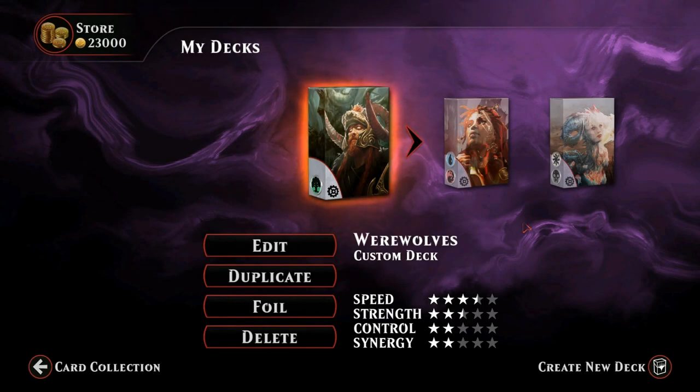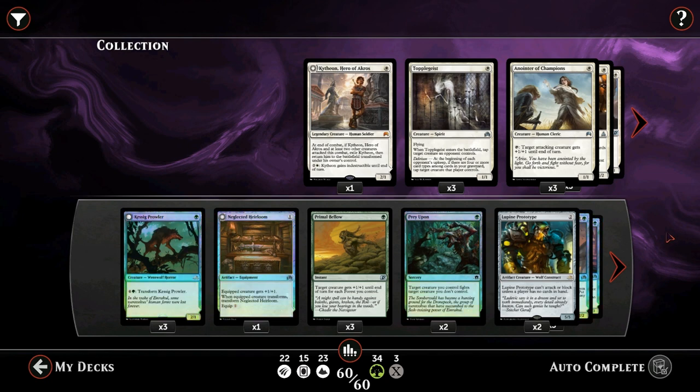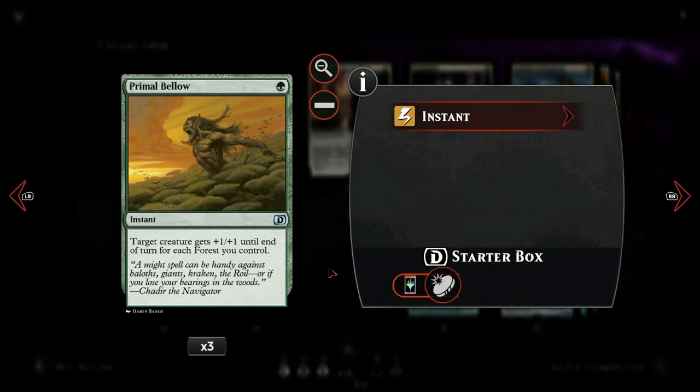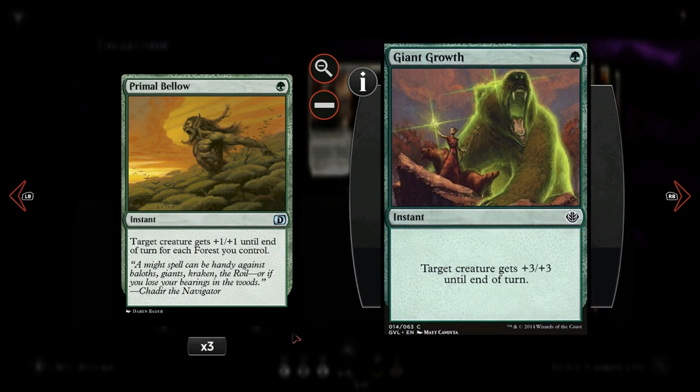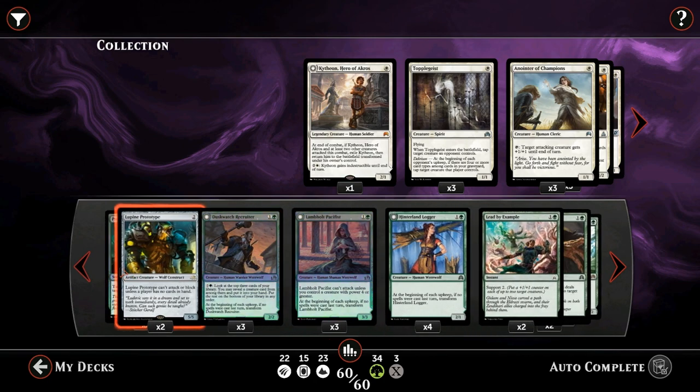Hello and welcome to another Magic Duels gameplay. Today we're taking a look at a mono green werewolves deck, which might seem a little strange that we're not playing any red cards, but they weren't always pulling their weight. It forced us to play a lot of tap lands to cast both double red and double green cards, which made our deck a bit slower and we're trying to be aggressive here.